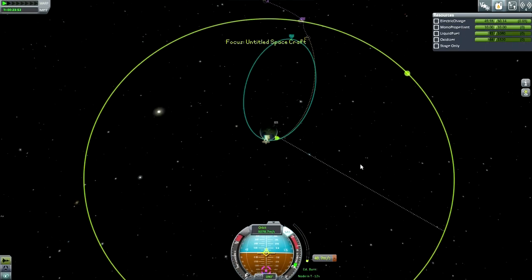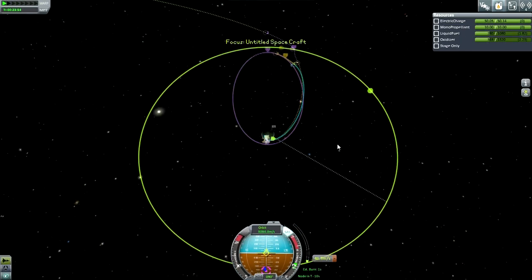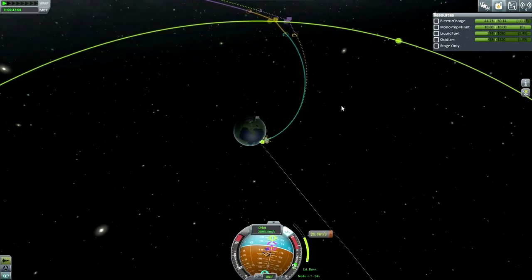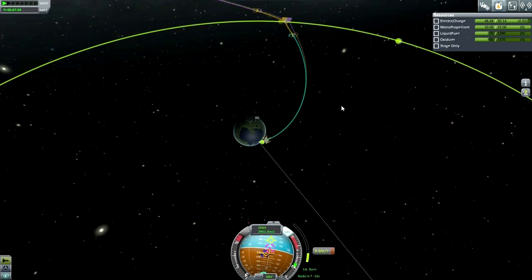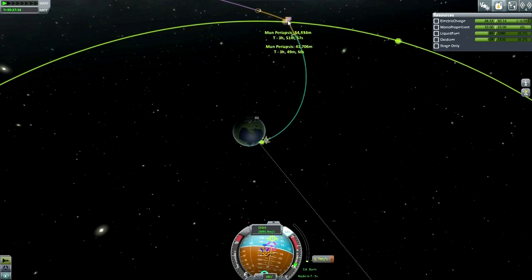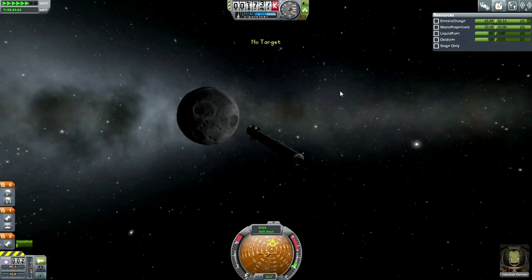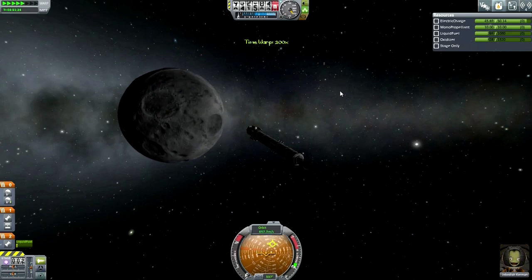I'm fine-tuning the translunar injection — I seem a bit off so I make a further adjustment, which brings me within a close altitude of the Moon. I was aiming for about 30 km but stopped at around 50 km. Approaching the Moon now — going through this quickly so we can get to all the fun stuff.